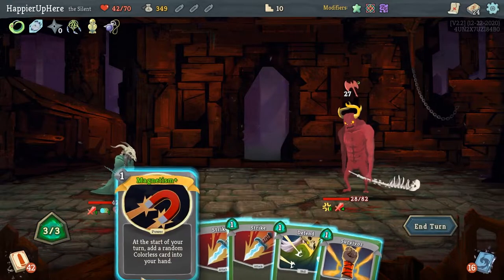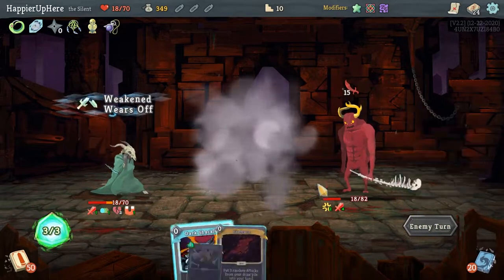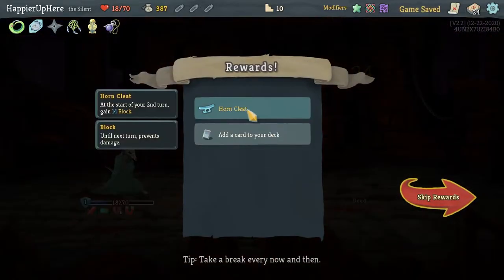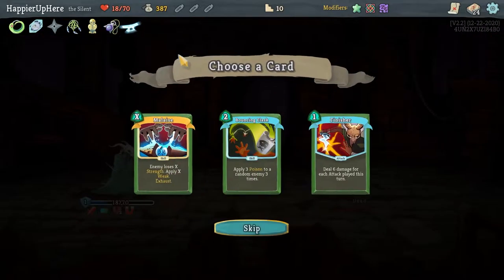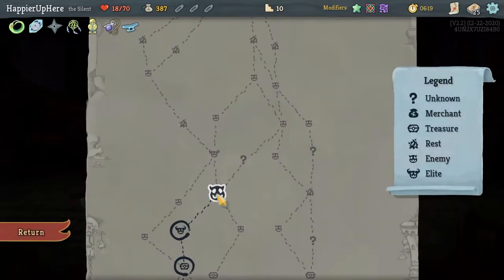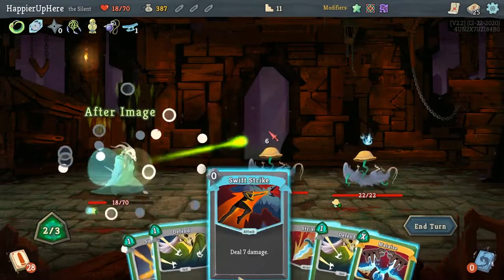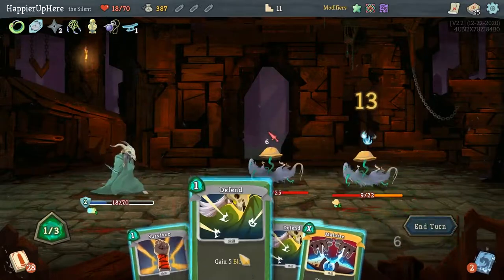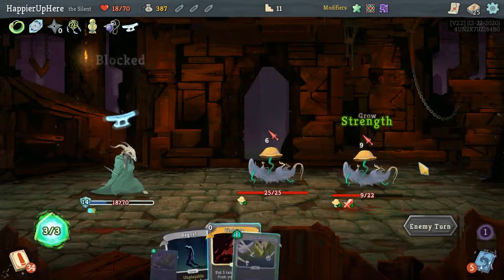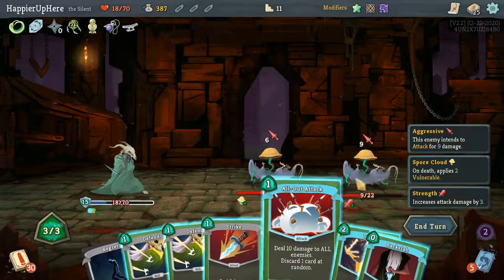I'm not sure I really had a strong chance of perfecting. I'm taking a lot of damage. Another 15 — but fortunately Horn Cleat at the start of your second turn gives 14 block. A little Malaise is really powerful here — let's take it. I don't have anything great against the Slime, but 6 incoming — After Image showing up this early is great. I am almost fully defended.